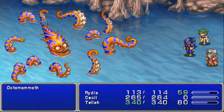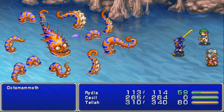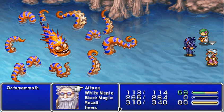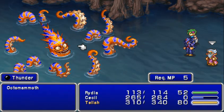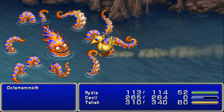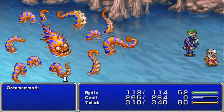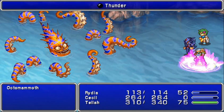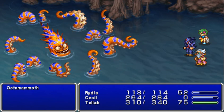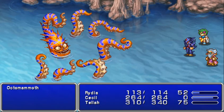So this is our first harder boss. You're going to want to have Ryda summon her Chocobo, Cecil hits, and Tella cures and does thunder. As you do damage to this mob, some of his tentacles will go away, and the more tentacles you get rid of, the slower the boss gets at attacking you. As you can see, one of the tentacles is gone now.